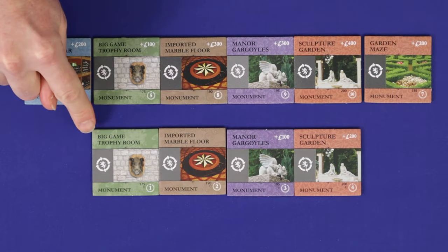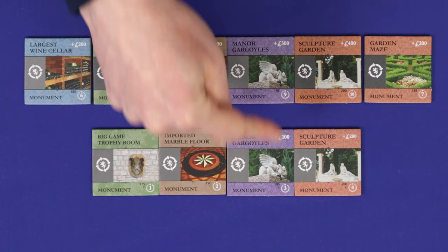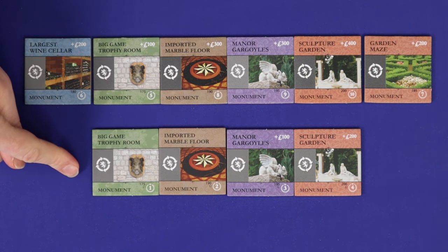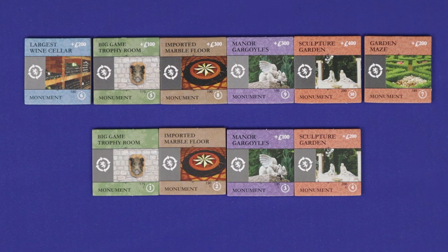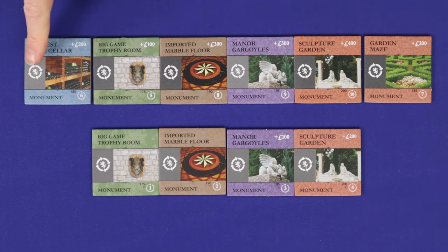The expansion includes a new copy of four of the original game's six monument tiles, each worth many fewer victory points than its counterpart. When setting up for either the base or Upstairs Downstairs game, you can choose between the lower-scoring or higher-scoring monuments — you shouldn't mix and match. This option exists because some players felt the original monuments had too much of an impact on the courtship phase of the game.